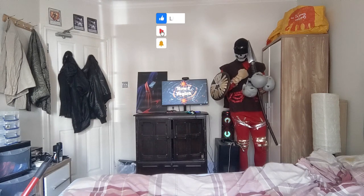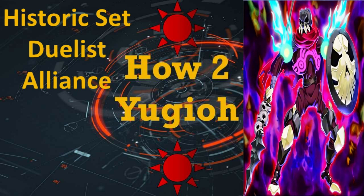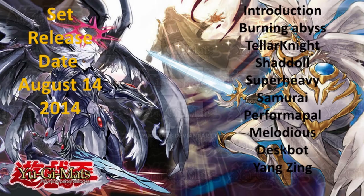Welcome to How to Yu-Gi-Oh! Historic Set: Duelist Alliance. Set release date: August 14th, 2014.